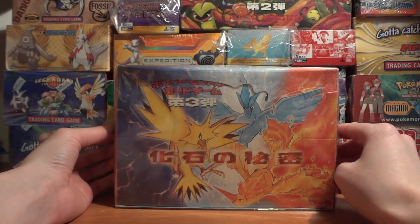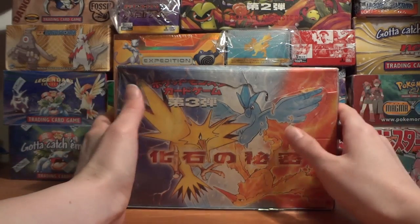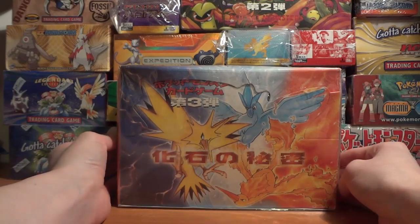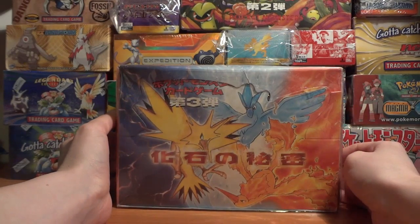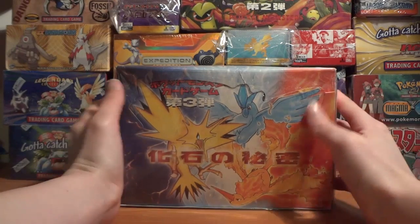there is a holographic Mew in this set that we did not get in the English Fossil set. That Mew was then later released as an English promo. But either way, there are a few differences between the English and Japanese Fossil sets, so I'll be pretty excited to actually see them in person as I open up this box. The set's not that big, so I'm kind of interested to see if I can complete the set with just one box opening.